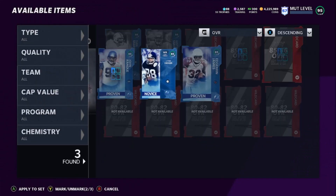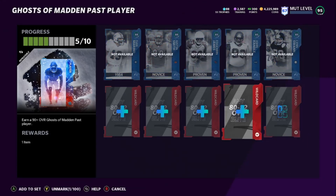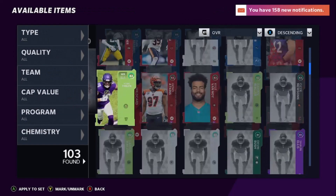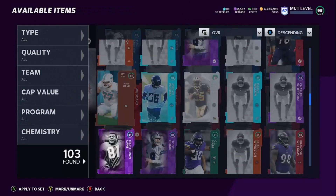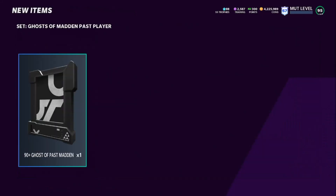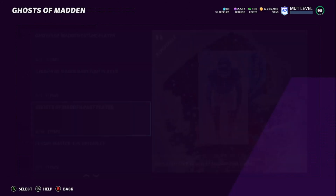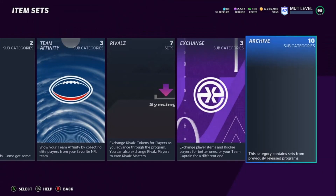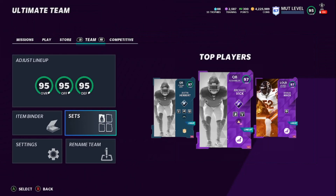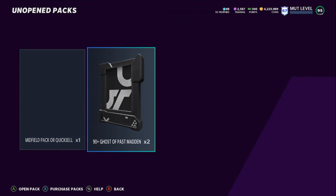Let's go ahead and do this. As long as we don't pull the worst card, we're going to be good to go. We get two chances at it right here. We need to make back 125,000 coins, but remember we still got some other cards in the binder. Let's see if we can get it.